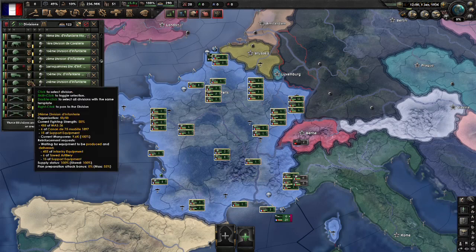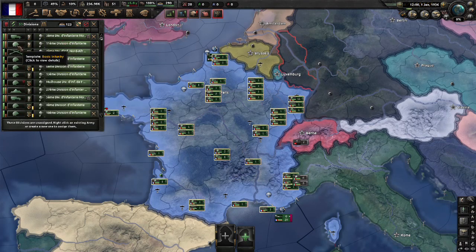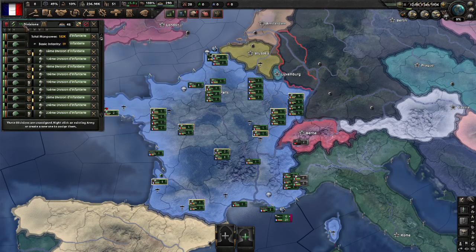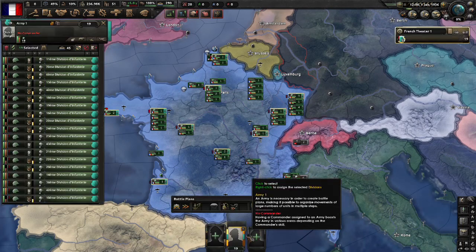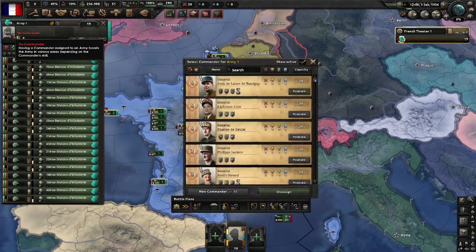The first thing I'm going to do is simply select all the basic infantry. I do that by double clicking, and now you see I've only got 19 divisions selected. I go down the bottom here and click new army. The first thing you want to do once you've put them into an army is assign a commander, so you click the top left there.